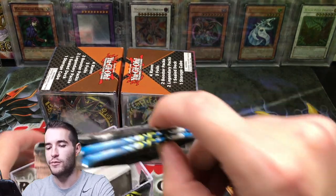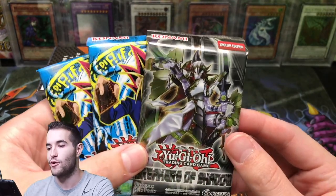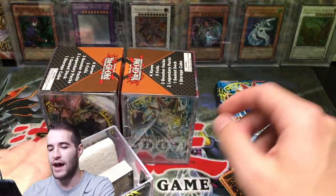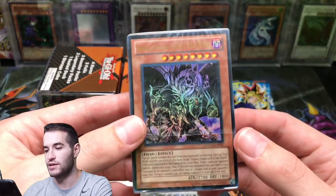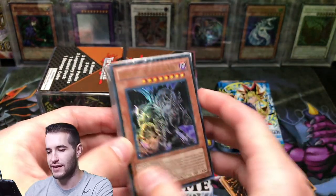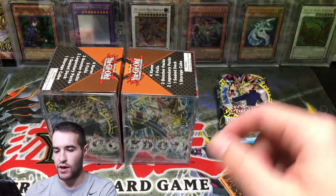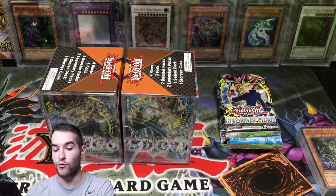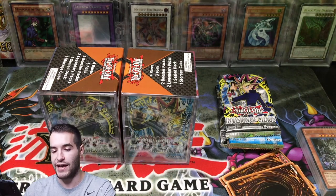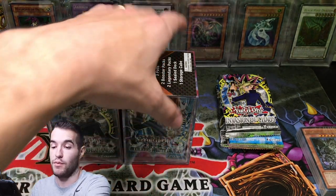Maybe these are a little bit of a different variation because we just got two LOB packs, a Breakers of Shadow pack, and an IOC pack. So we got three legacy packs. Somebody was telling me after the last video that there were different versions. We got a Dark World deck — that's pretty awesome, that's a nice deck. I know that one's always pretty decently valued. And Invasion of Chaos. Some of these do have three legacy packs, which is pretty cool. Some of you guys were telling me about it after the last mystery cube video. So that's definitely a good reason to buy them.